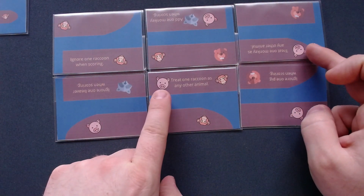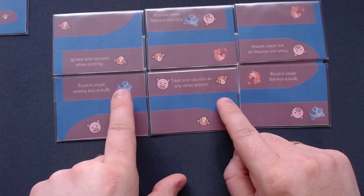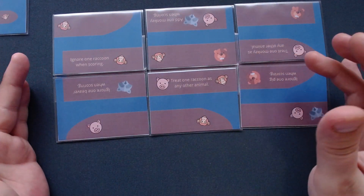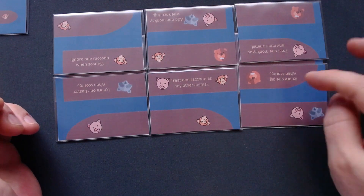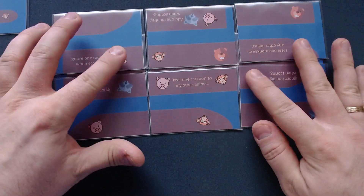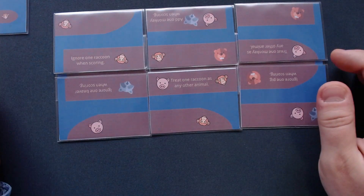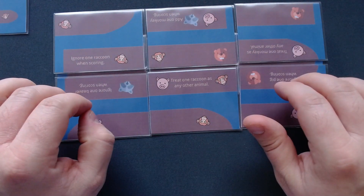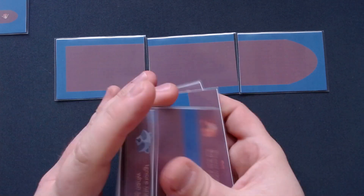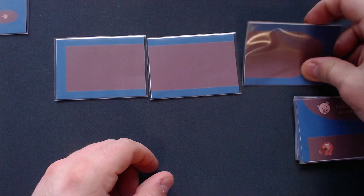We have two monkeys, two beavers, and two pigs — that's fine. The problem is one extra monkey and one raccoon. But there's an effect: 'treat one raccoon as any other animal,' so we can treat that raccoon as a monkey, giving us four monkeys, two beavers, and two pigs — all pairs. In easy mode, we win! On normal mode we'd have to apply all effects including 'ignore one pig' and 'ignore one raccoon,' leaving single unpaired animals — we wouldn't win. If you can't win, you take all the cards back, shuffle them again, turn over the top few cards, set them aside, and flip over the front part of the ship for the next round.